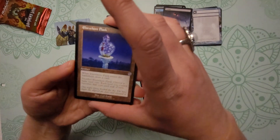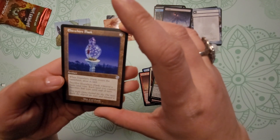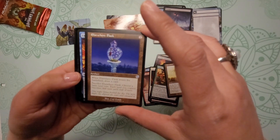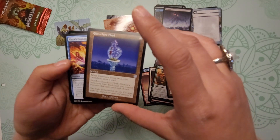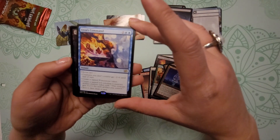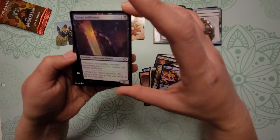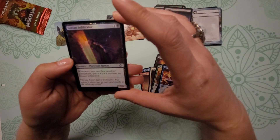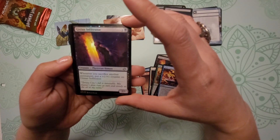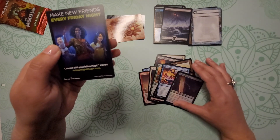Elsewhere Flask — I must say that looks like a pretty magical, pretty cool flask. Looks like it might be a little glittery and all that good stuff, definitely a fan of that for sure. Here's our rare — Urza's Command. My favorites are always the foils, and this is — forgive me, I'm probably going to mispronounce this — Gixian Infiltrator foil. And then make new friends every Friday night.